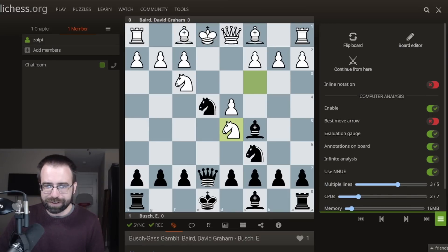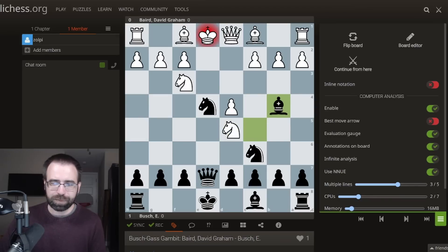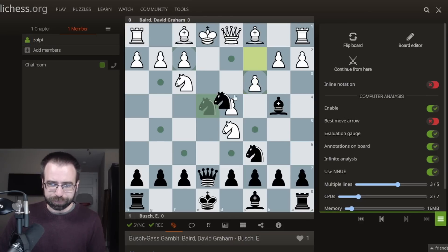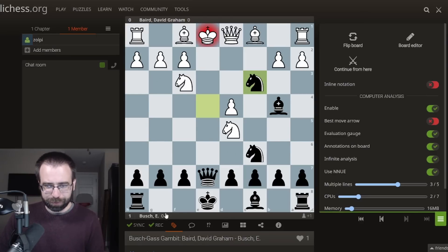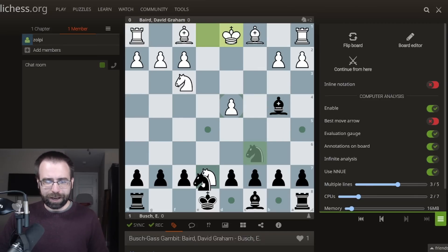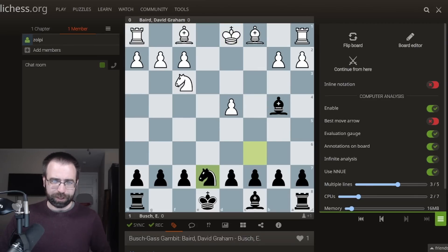Black found the only move, but it's a good one: Bishop to B4, getting the bishop out of the way and delivering a check. There's no time for White to play C3, because Black would be able to win a pawn — after taking on C3 with a discovery, White has to take back, and Black has won the C3 pawn. So instead, White decided to play Bishop to D2, which looks sensible, but it still feels like there are a lot of dangers looming for Black.